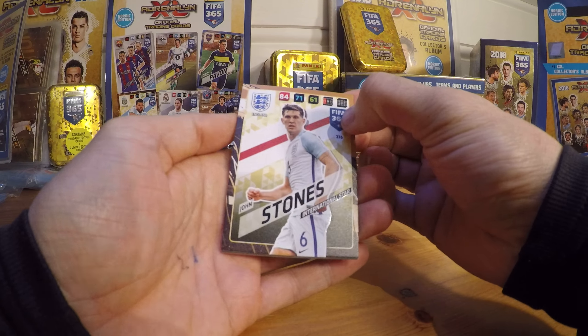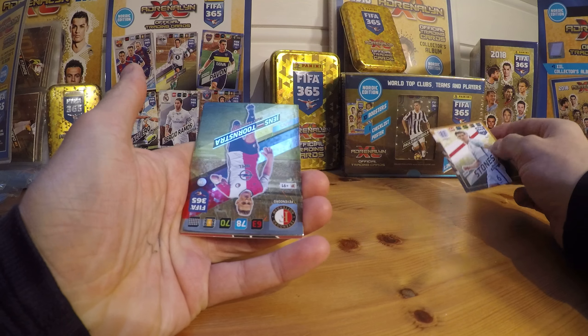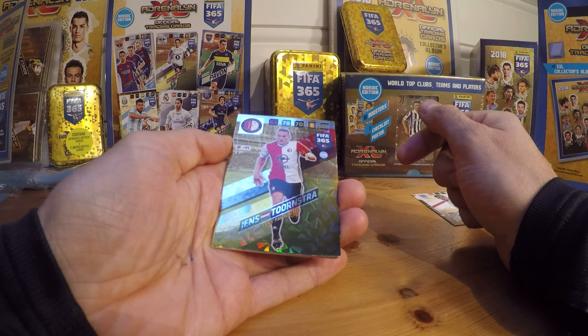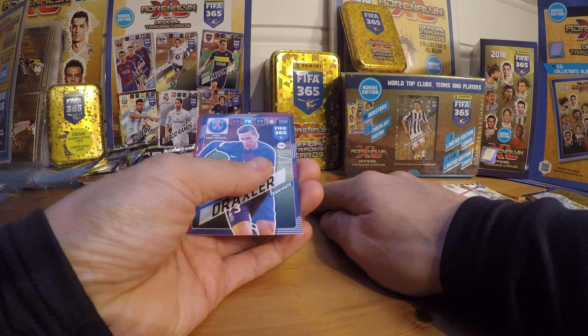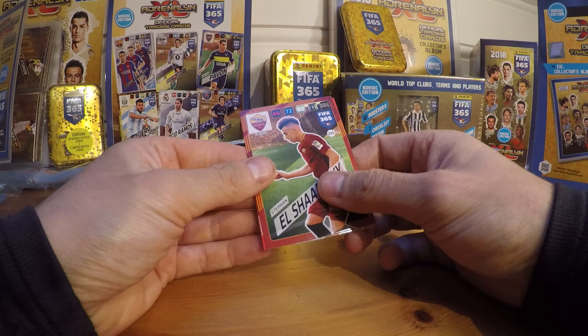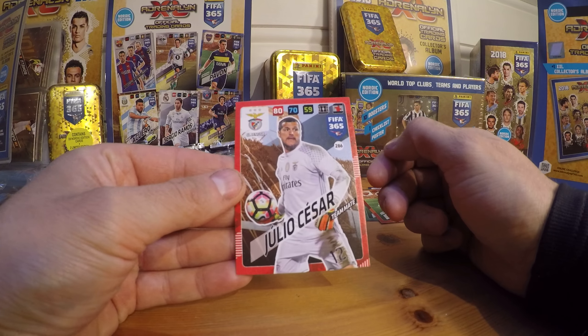What do we have? We're starting up with John Stones, International Star, England and Manchester City. Then we have Jens Thornstra, Feyenoord, fans favorite card. International Star there. Then we have Dracula, Melo, El Charabai and Julio Cesar.